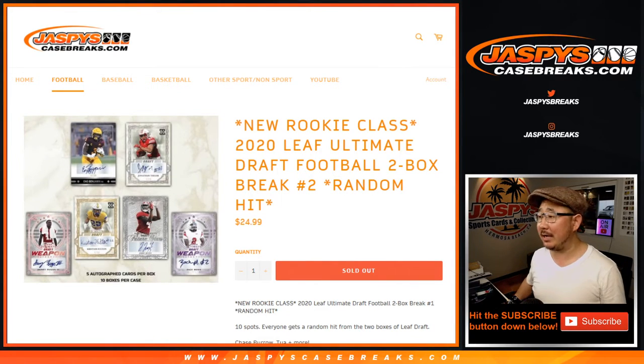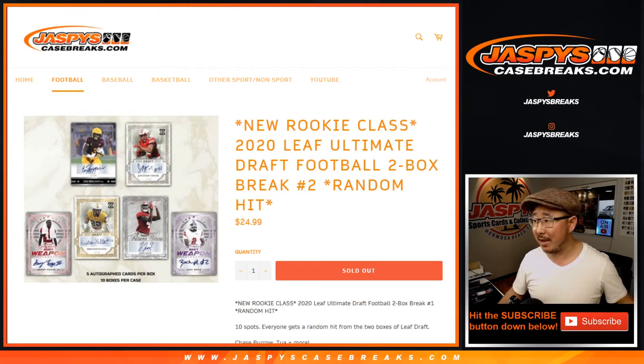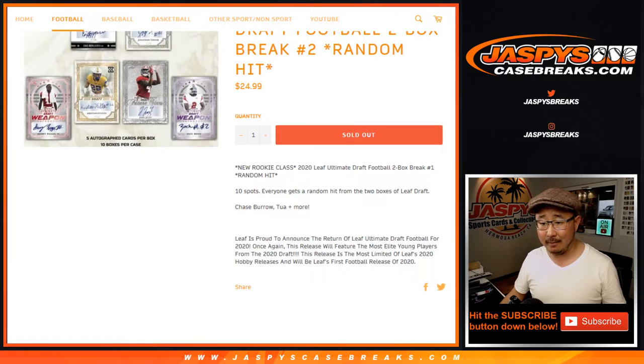Hi everyone, Joe for JaspiesCaseBreaks.com with the new rookie class. We got 2020 Leaf Ultimate Draft Football 2-Box Random Hit Break No. 2 from JaspiesCaseBreaks.com.